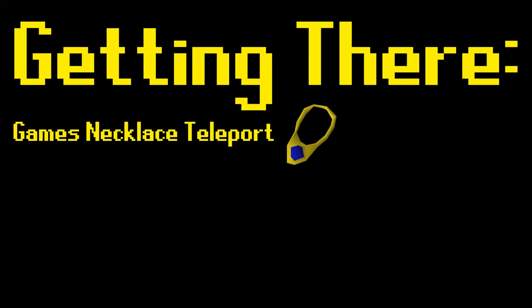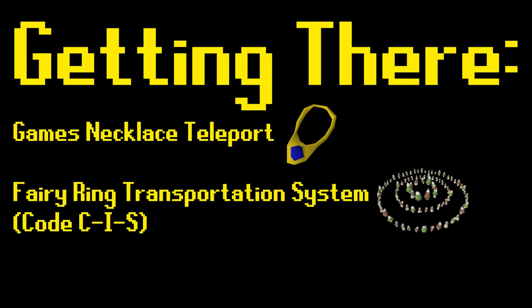The first and quickest method is by use of a Games Necklace teleport and then selecting the Wintertodt camp option. This teleport location is locked until you have taken Veos' ship to Kourend at least once. The second method is by use of the Fairy Ring transportation system, using code CIS, and then walking north.